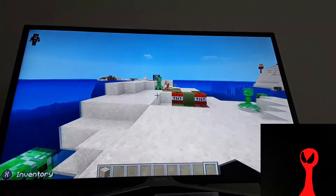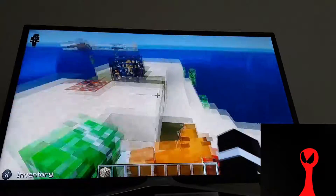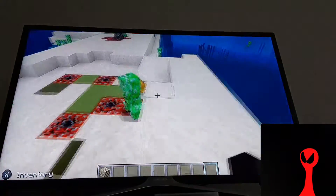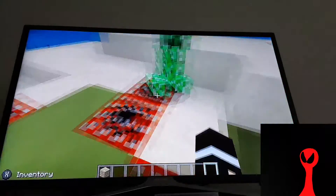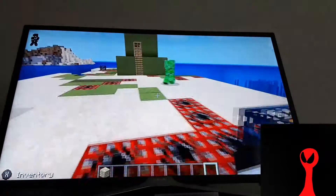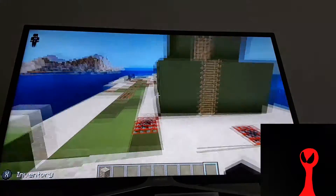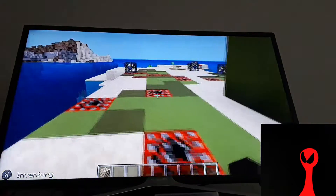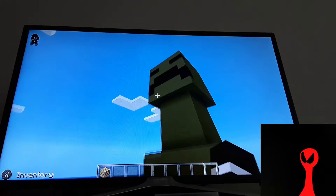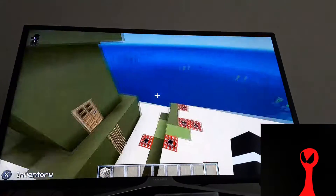This is Creeper Island. You've got the creepers — why is this fox here? You've got some monster spawners, TNT, a bit of green, more TNT, more spawners, and loads of creepers. Obviously not a good idea to be here in survival.